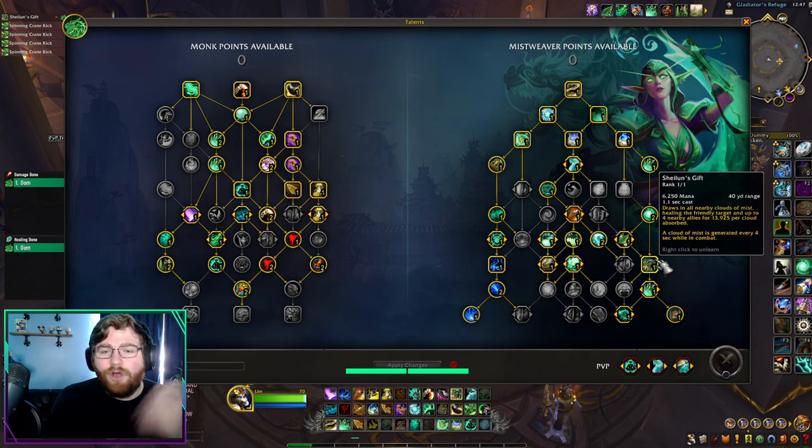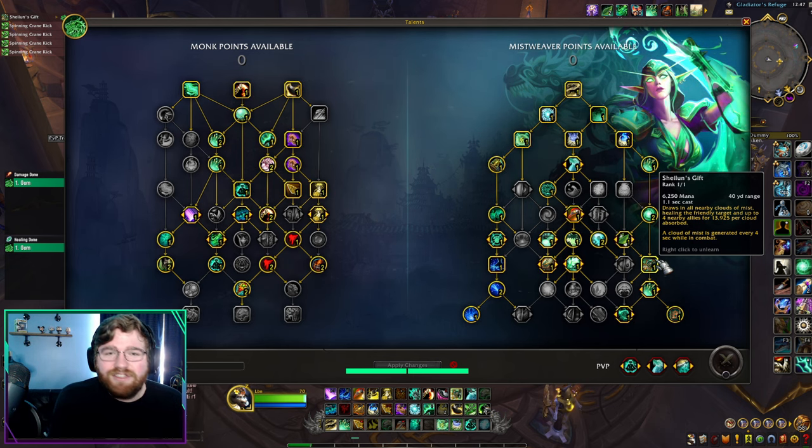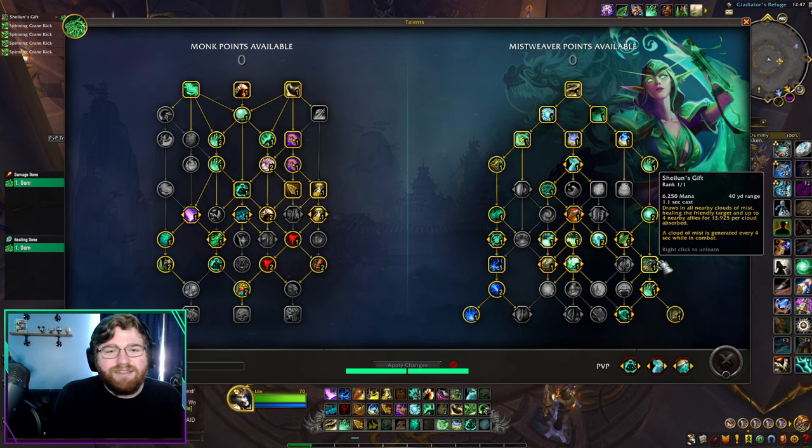You want to press Shaylun's Gift often. As soon as you get to about 8 to 10 stacks — sometimes 7 or 6 — press it if there's any amount of healing that needs to be done. It's your biggest instant group-top ability, and since it's such a short cooldown, make sure you're comfortable casting it in panic scenarios or whenever you need it.